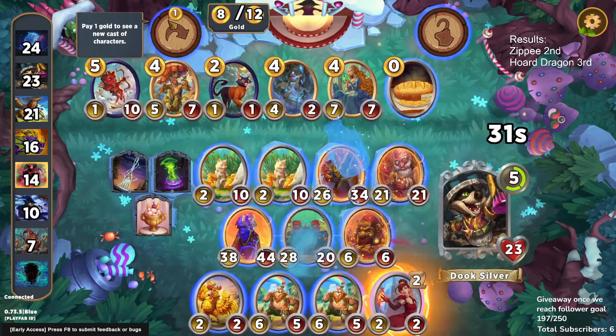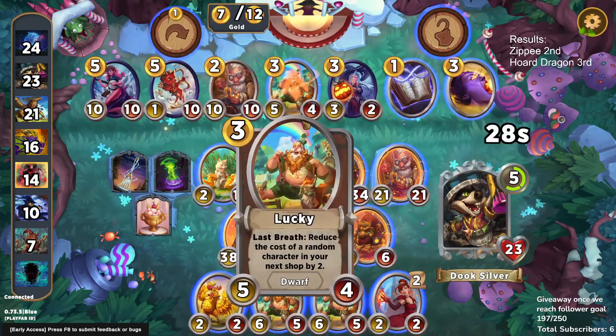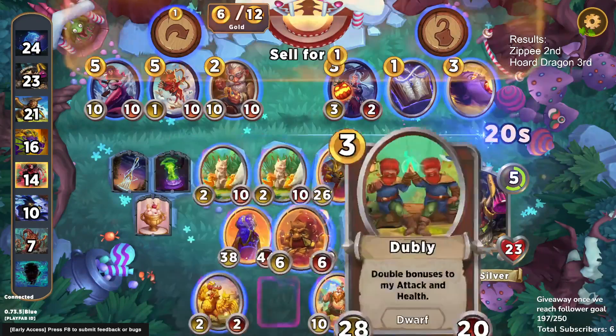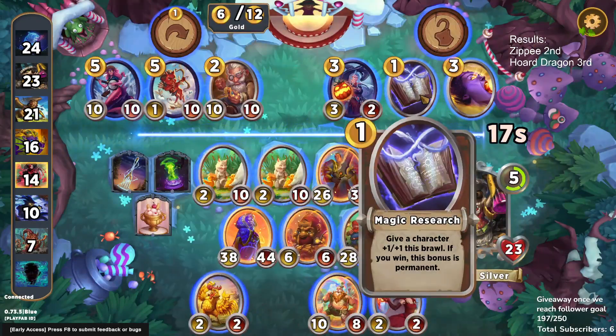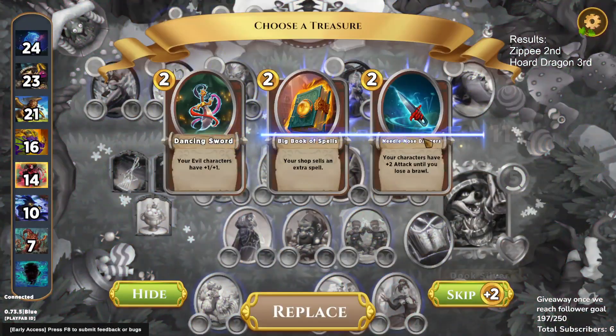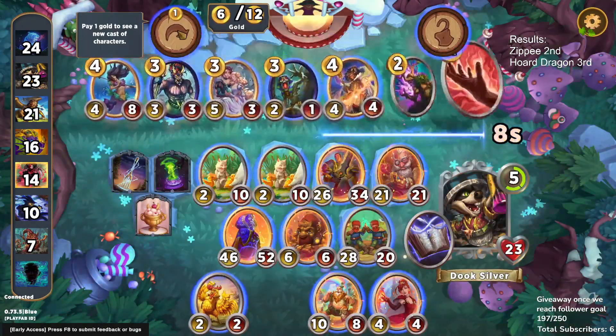We're going to cast a Cantrip on the Doubly just so it survives something like a Lightning Bolt. And we put it in the Ambrosia slot, so it's going to get very large if it gets any amount of these Friendly Spirit stats.